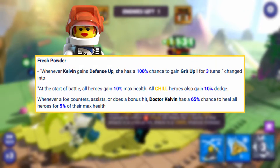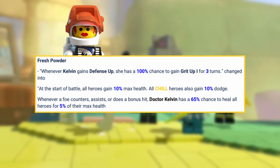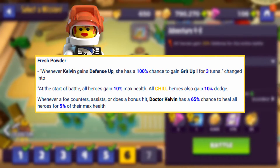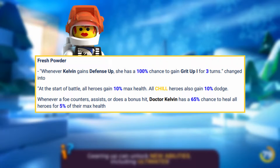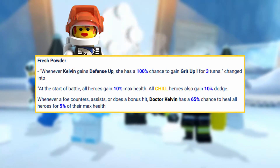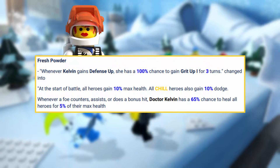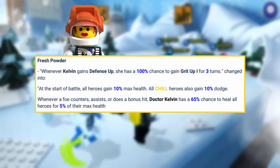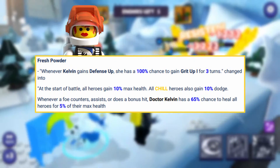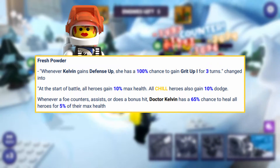Also at the bottom, whenever a foe counters, assists, or does a bonus hit — think like Redbeard and Jay — Dr. Kelvin has a 65% chance to heal all heroes for 5% of their max health. So every time Redbeard has an assist or counterattack or bonus hit, that's going to be a 5% heal for the entire team, a 65% chance for that AoE heal. That's going to be a lot of healing, especially if you are going up against a character like Redbeard or Jay.